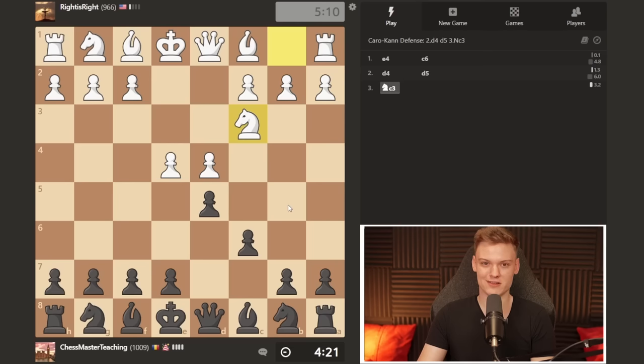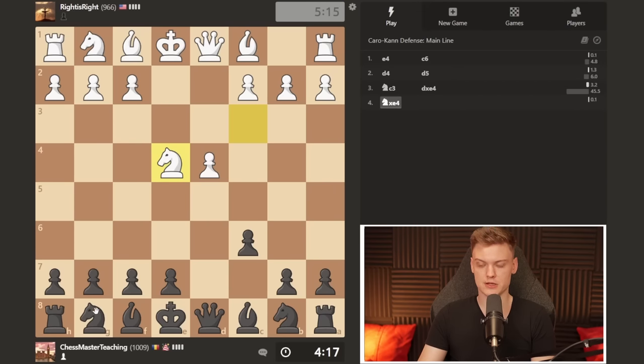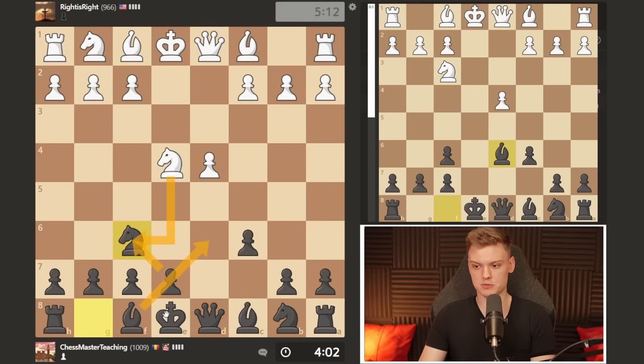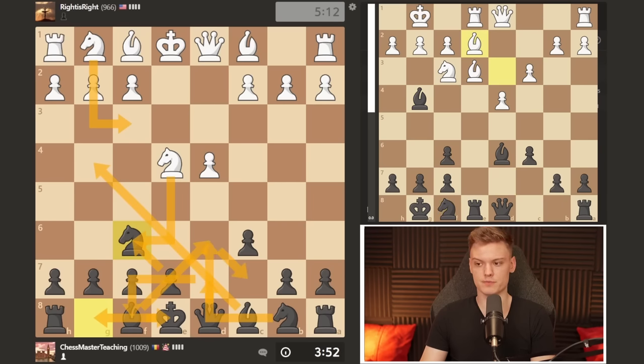If you're already more experienced and looking for an interesting sideline, I already talked about a6 in a different video. We're going to stick with the main move — just taking. Here you have a choice between developing the bishop, which is the more solid and drawish variation, or what I really love to play: knight f6, leading to one of the most fascinating pawn structures in chess — the Tartakower. After bishop d6, castle, we wait for the knight to go to f3 and then we pin. Rook goes to e8, knight d7, knight f8, and we set up the battery with bishop c7, queen d6, and play against his king.